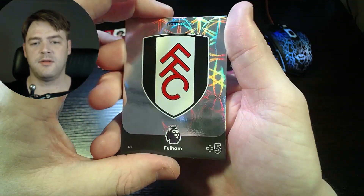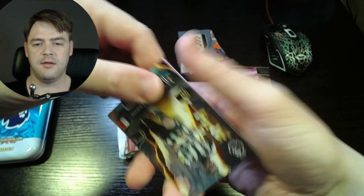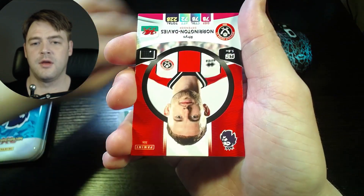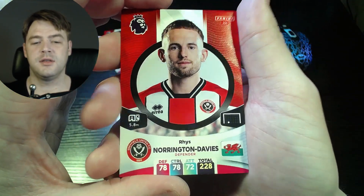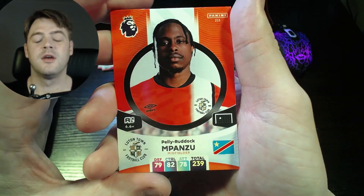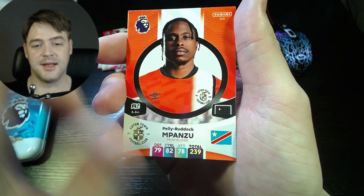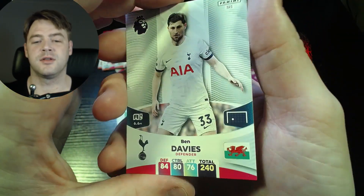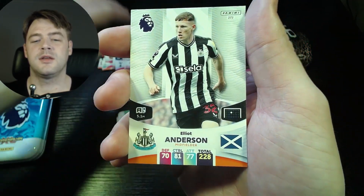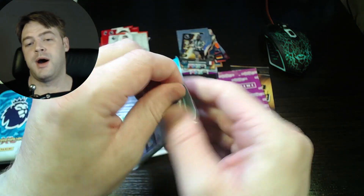We have the Fulham team crest. Yes, we have Allenton maximum fire — nice! We have Reece Norrington-Davies for Sheffield United, first time getting him in. Again we've got Pelly Ruddock Mpanzu for Luton Town — I like that circle style. We have Ben Davies for Tottenham and Elliot Anderson for Newcastle. Next pack!